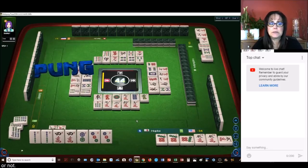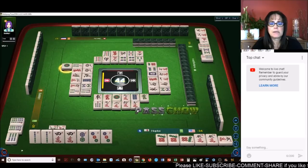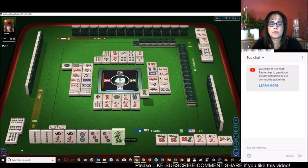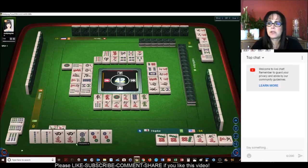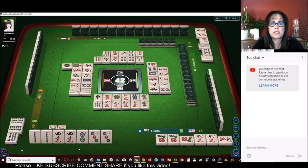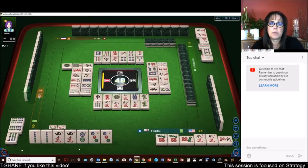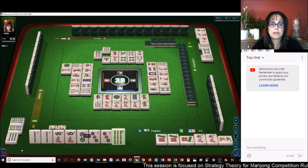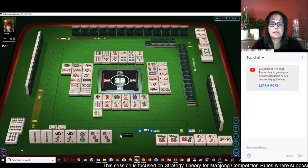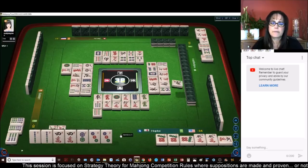Pung. One dot — pass. Don't want the green dragon. We need to discard this two dot. We just need to pung one more time and we'll be ready to win on a double wait — that means you have two pair and any one of them could pung. Seven characters — don't want nine bam, that's a good discard. Nine bamboos — two are out and one's in a chow. North wind.